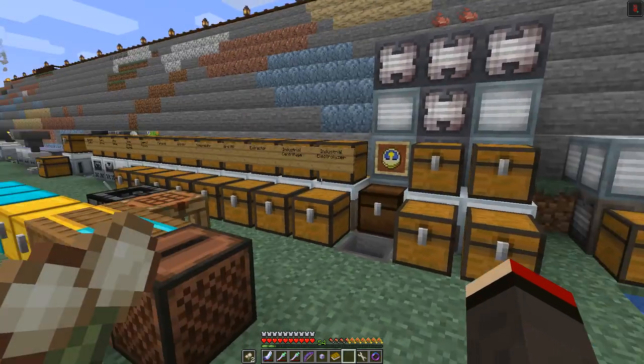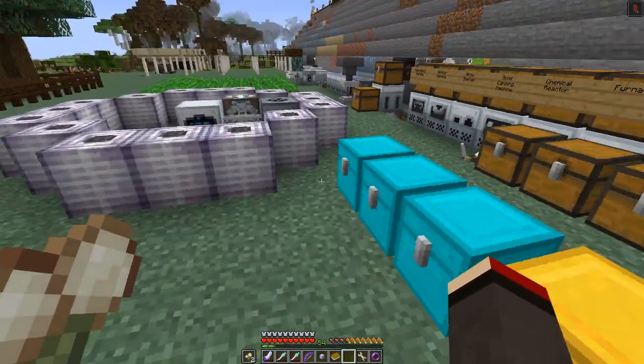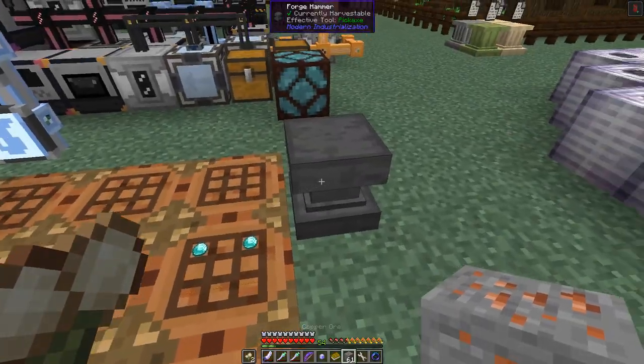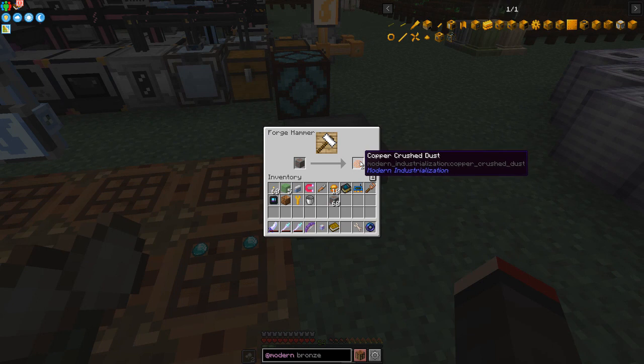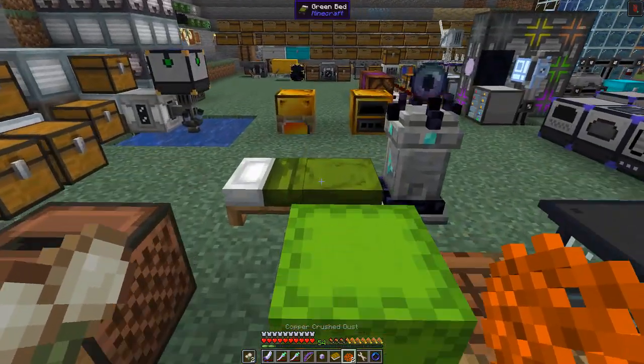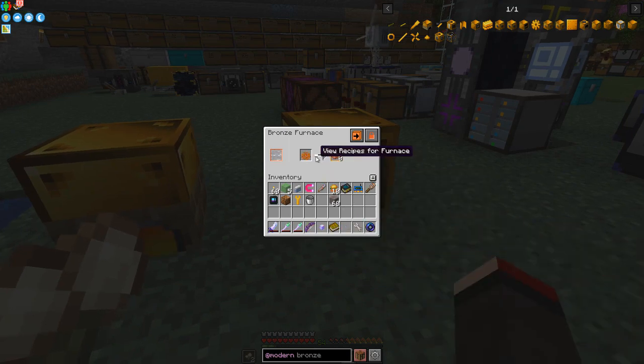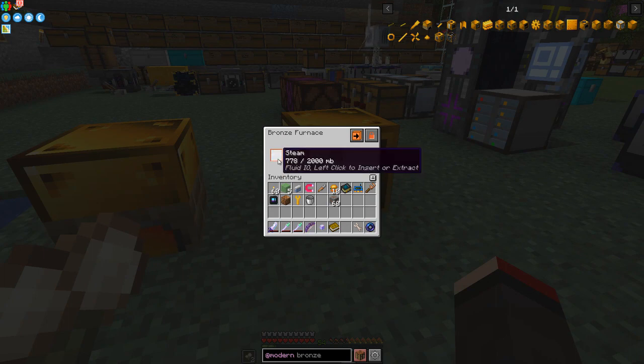The standard ore doubling with this would be: take some copper ore, use a hammer to get two crushed copper, then put those into this furnace. I hope this works — and sure enough it's working just fine. You can see it's using up the steam, and one bucket's worth of steam is going to do two ingots of copper.